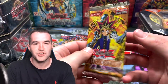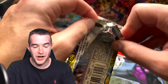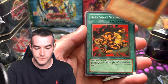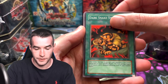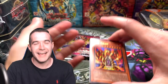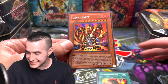We had an incredible Pharaonic Guardian pack last time. So let's see — we've got a Des Lacuda, Gravekeeper's Assailant, Dark Snake Syndrome — that is a syndrome right there, that does not look fun. We got Timidity. Secret Rare Lava Golem! You got one of the best packs you can possibly get, and it decided to one-up us with a Metamorphosis AND a Lava Golem. You've got to be kidding me!